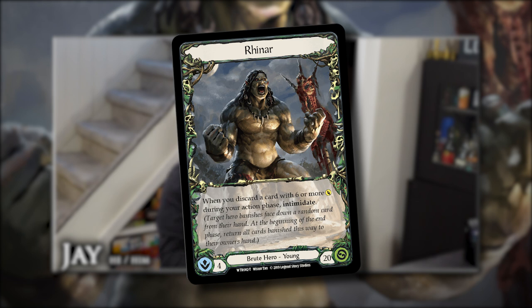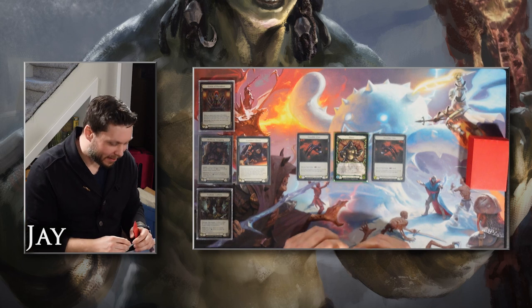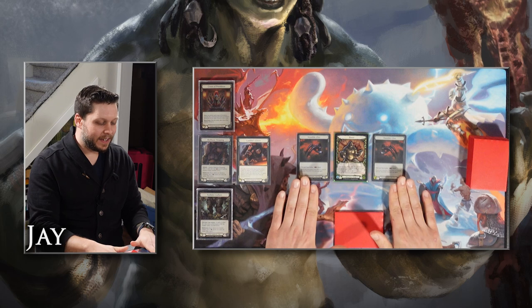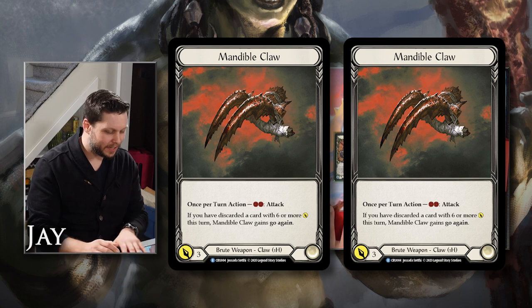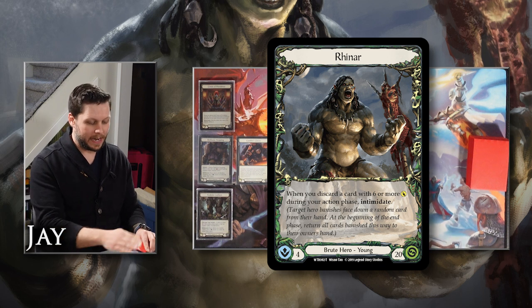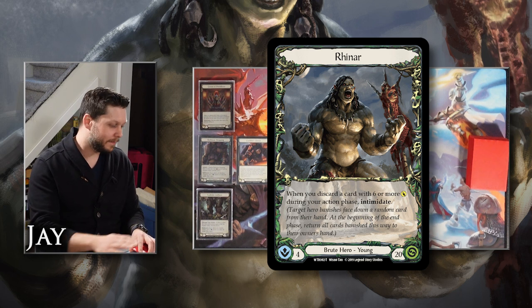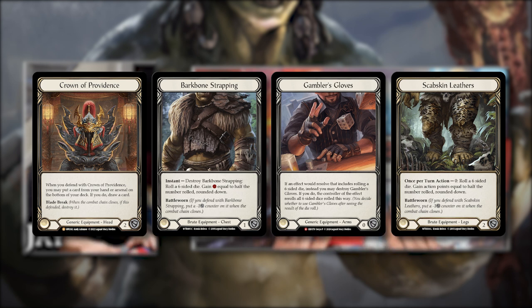With all that said — Jay, who have you brought to the table today? I brought Rhinar! Hey everybody, Jay here — Zen Safe Fab on YouTube, check that out. I brought Rhinar for this episode. Alongside Rhinar I have some lovely Mandible Claws, so I'm going to try and do some slashing. Specifically with Rhinar, whenever I discard a six-or-greater power card, I will intimidate you, and you will feel intimidated. I am very intimidated already — perfect, off to a great start.